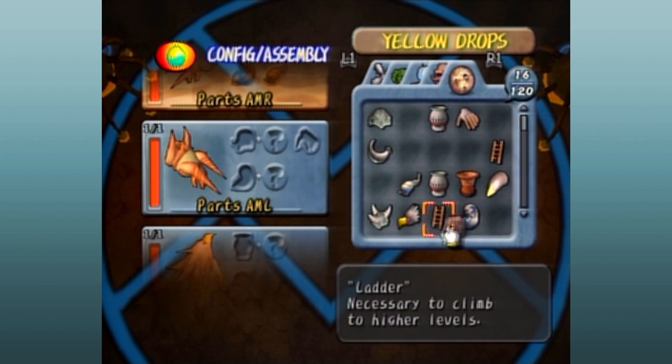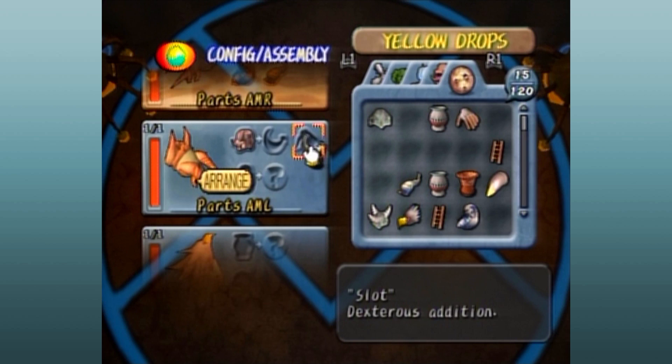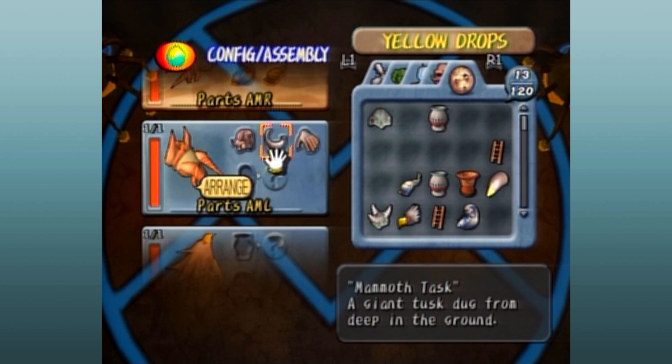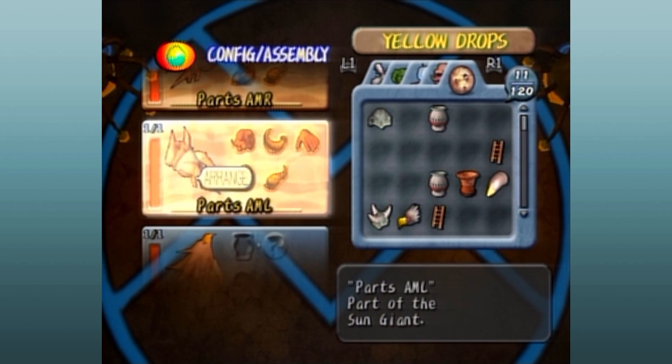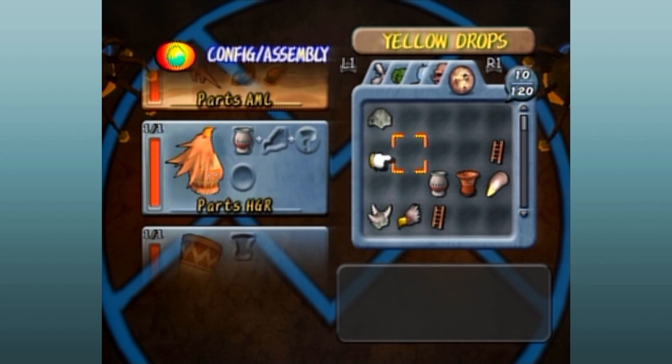It looks like there's not going to be any events in this, because it doesn't say 'event' and there's no people. So I don't think we're going to have to appease anyone or arrange stuff in a certain way. We just have to put them in a certain way. I think we just have to put it together, because this giant golem thing is going to do something for us.